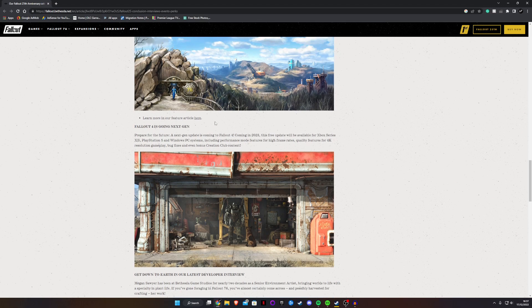"Prepare for the future. A next gen update is coming to Fallout 4 in 2023. This free update will be available for Xbox Series X and S, PlayStation 5, and Windows PC systems, including performance mode features for high frame rates, quality features for 4K resolution gameplay, bug fixes, and even bonus Creation Club content." And that's all we really get.